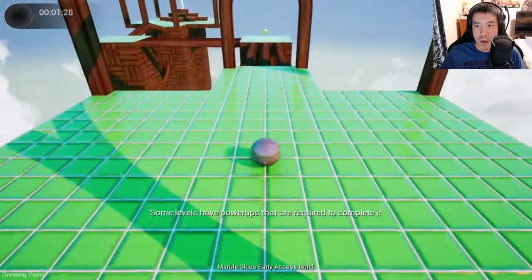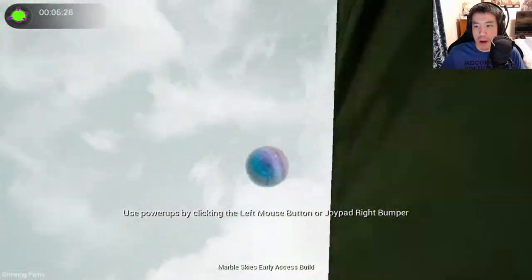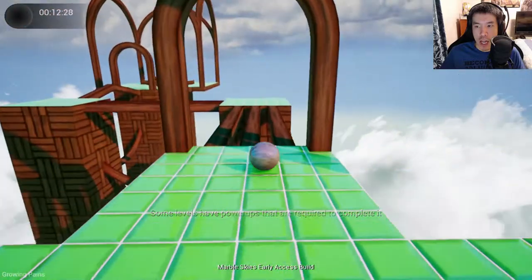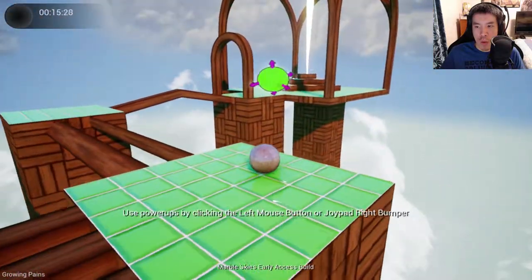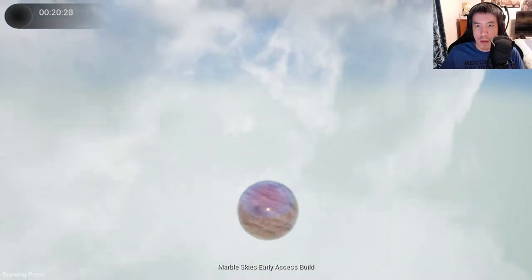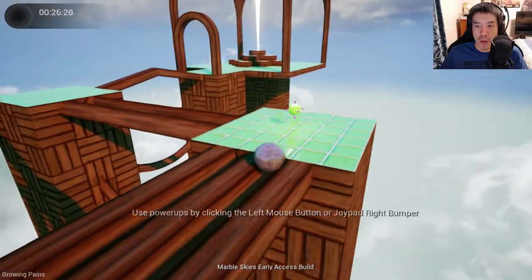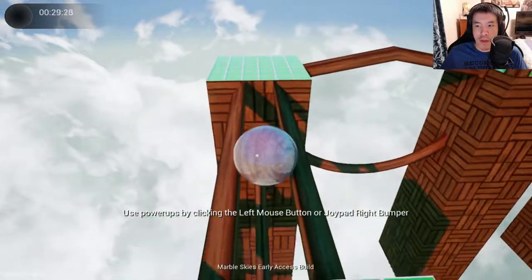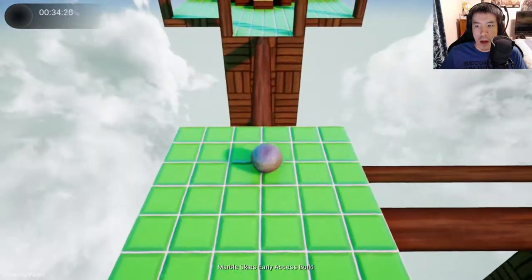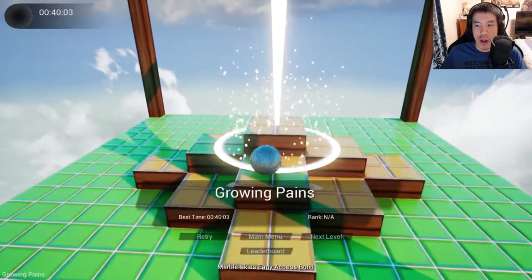Ready, set, go. Oh no — power-ups, click left mouse button, draw it right. All right, how does it work? That's what it does — it makes my marble super big. That's why I fell down before. I want to check out the other power-ups, they look so interesting.